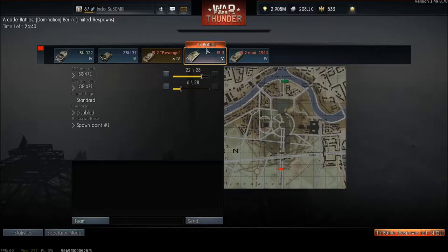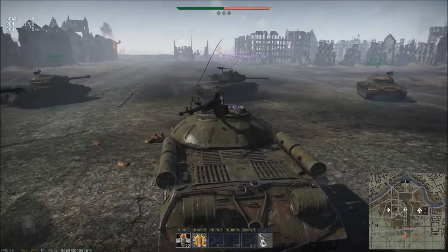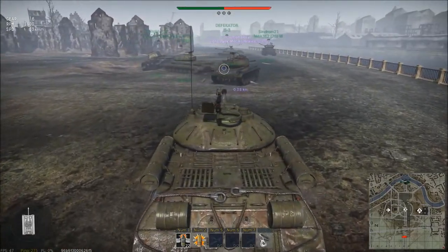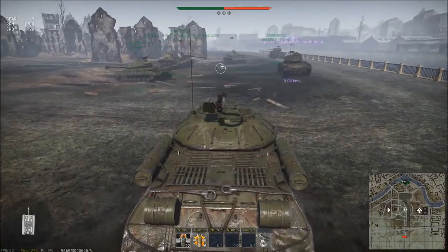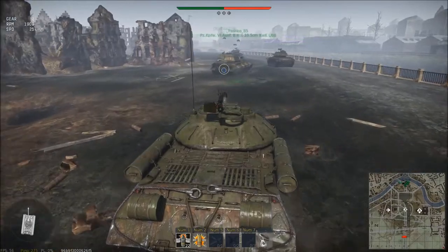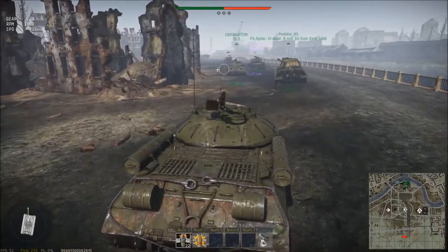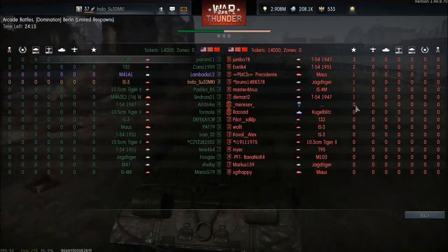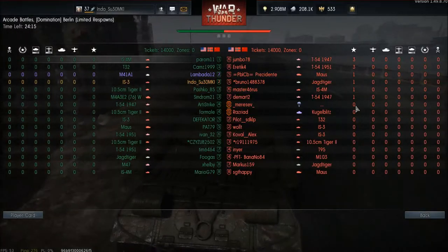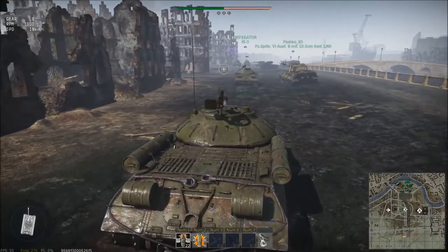Let's take the IS-3 out in a battle and see how it performs. We're in Berlin, starting on the west side of the map. My squadmate is in an M41A1 Walker Bulldog. I don't have a backup vehicle mounted — I forgot to add one. Looking at the enemy team, we have a Maus, a Tiger, and an IS-4M, so there are some pretty big players on this map.